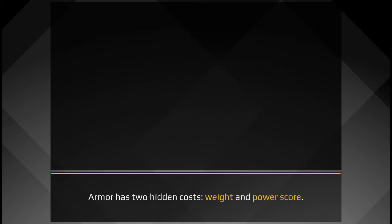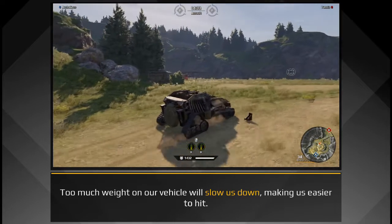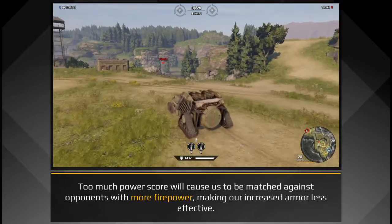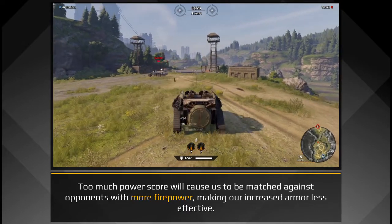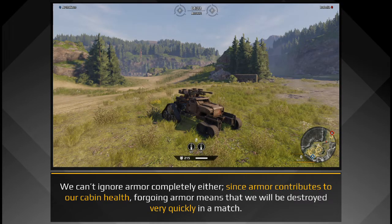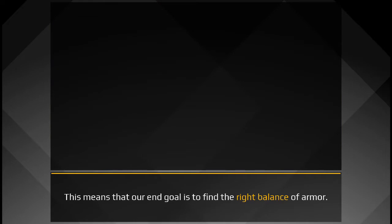Armor has two hidden costs: weight and power score. Too much weight on our vehicle will slow us down, making us easier to hit. Too much power score will cause us to be matched against opponents with more firepower, making our increased armor less effective. We can't ignore armor completely either, since armor contributes to our cabin health, and forgoing armor means we will be destroyed very quickly in a match. This means that our end goal is to find the right balance of armor.